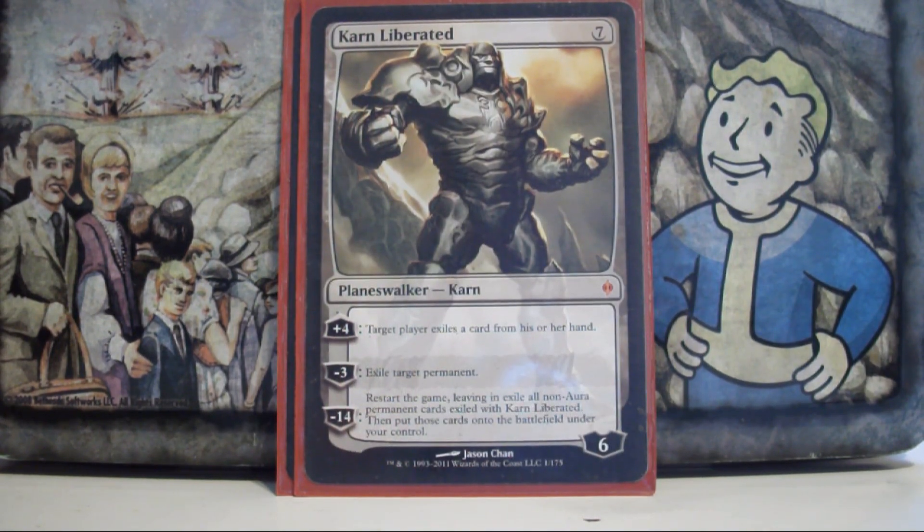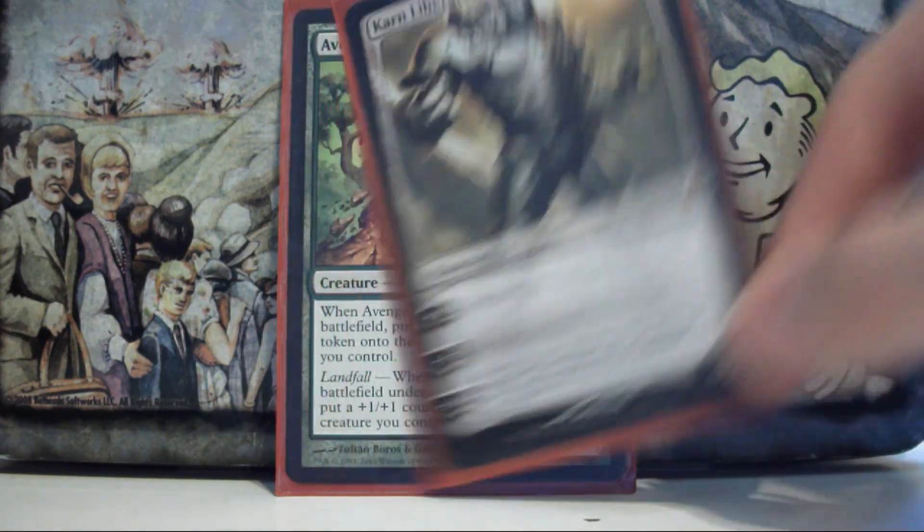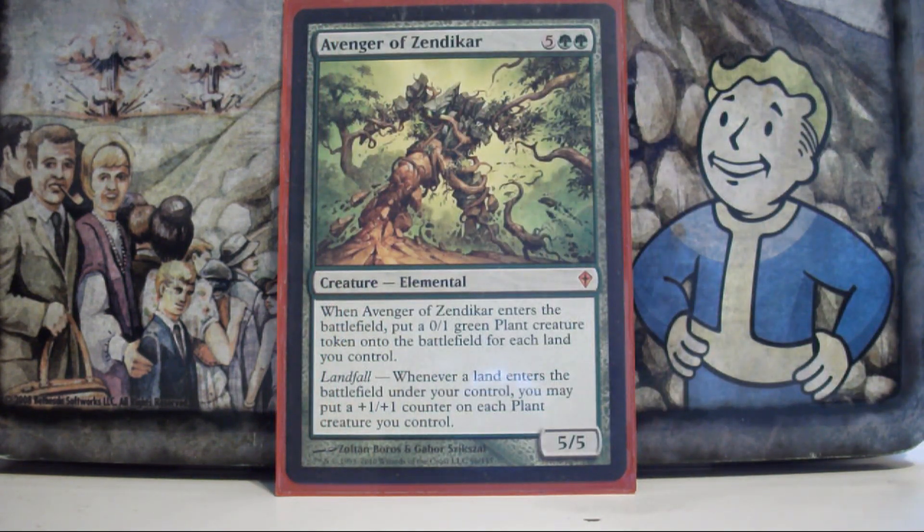Karn Liberated — I was talking about how I like permanent destruction. Jund really doesn't have access to exiling removal, so Karn does that. He's just an all-around good, solid planeswalker.